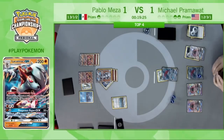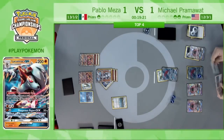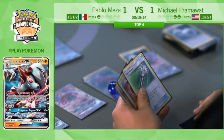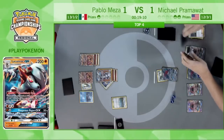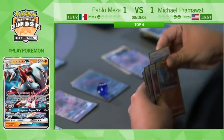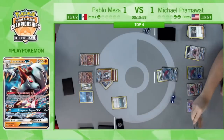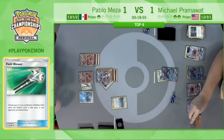Pram really needs to find an N this turn. I do think he will hopefully be able to — I thought he had a double Puzzle, and he does. There's the second Trade — now he has three Puzzles of Time. The Field Blower is pretty important too because it can get rid of the Floatstone on the bench, giving away an out to Guzma. There is the Rockruff. He chooses to get rid of the Brooklet Hill along with the Choice Band.